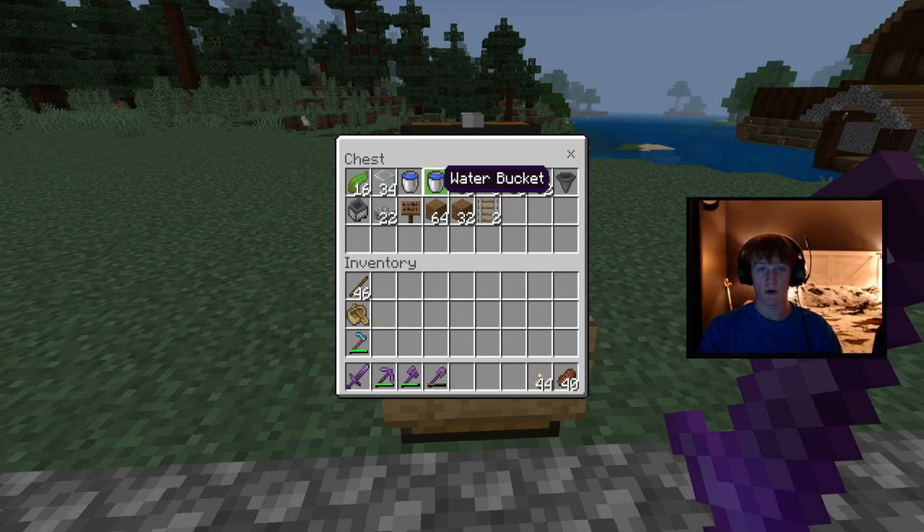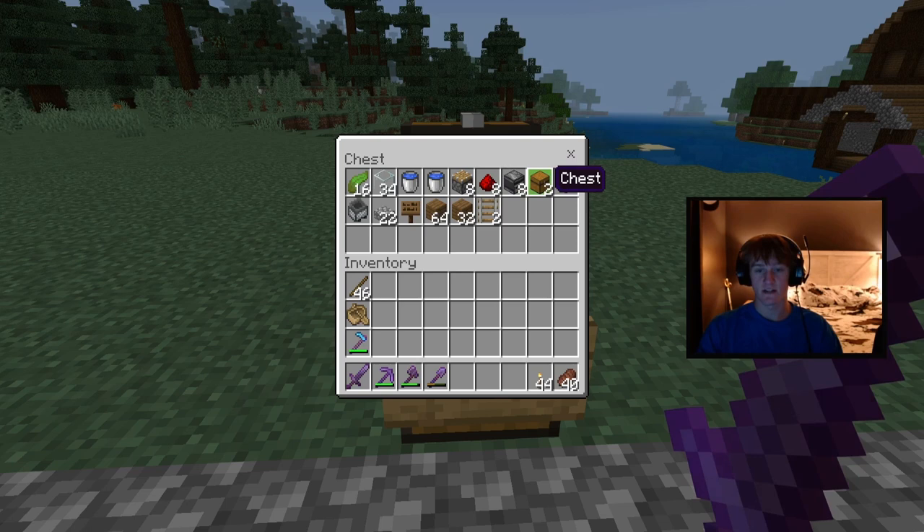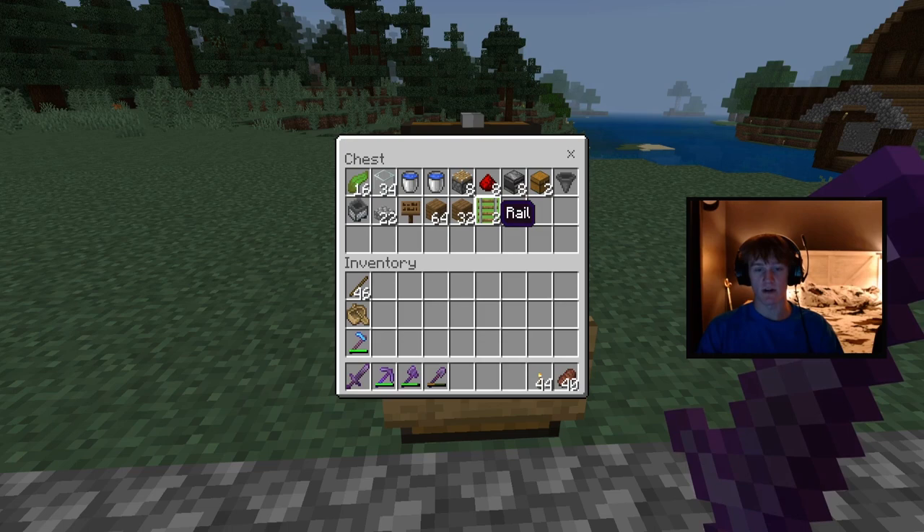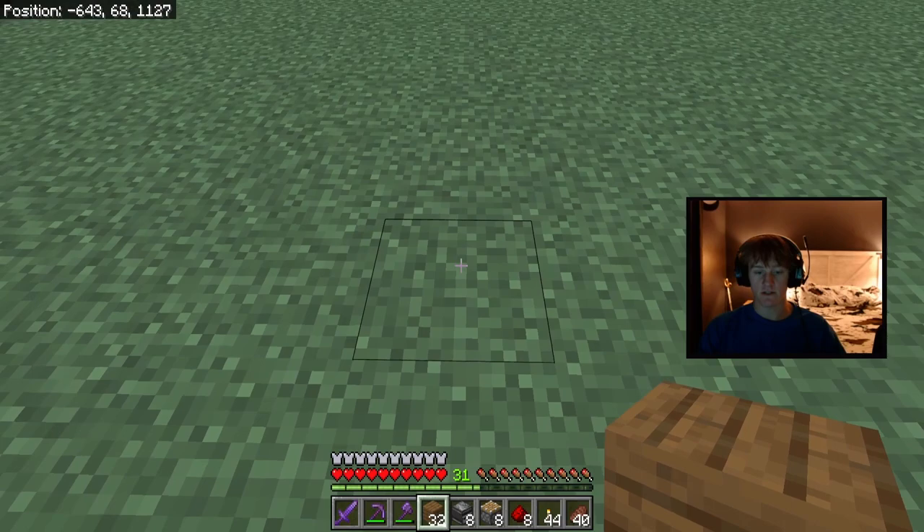For this you'll need 16 kelp, 34 glass, two water buckets, eight pistons, eight redstone dust, eight observers, two chests, a hopper, a minecart with a hopper, 22 slabs (doesn't have to be cobblestone, any of your choice), any kind of sign, a stack and a half of any kind of placement blocks (I choose spruce planks), and two rails. That is everything you'll need to make this.